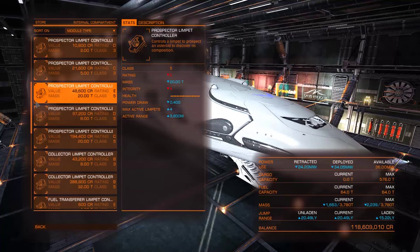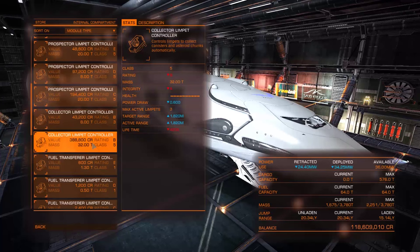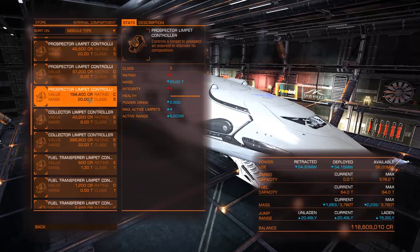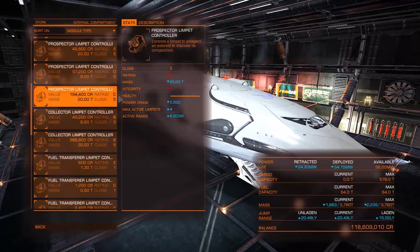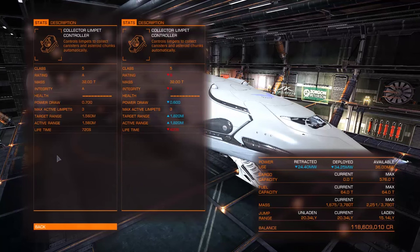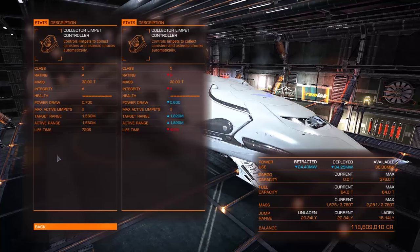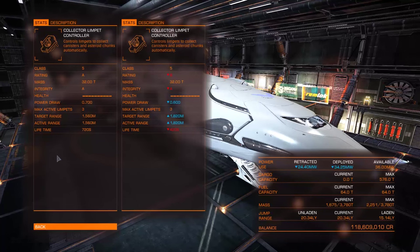Before you head out, you'll need to pick up a few things. First off, you're going to need a ship with a good cargo capacity, because you're going to want to haul around as much as you can per trip. Next, you're going to need a collector limpet controller, which will allow you to control up to three limpets at any time. You can probably do more or less, whatever works for you — I found three to work quite well.